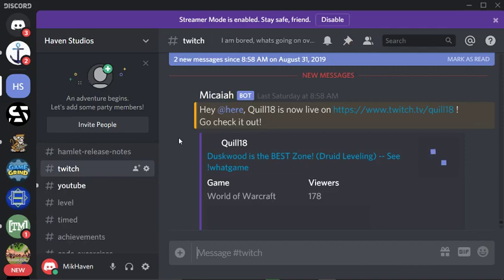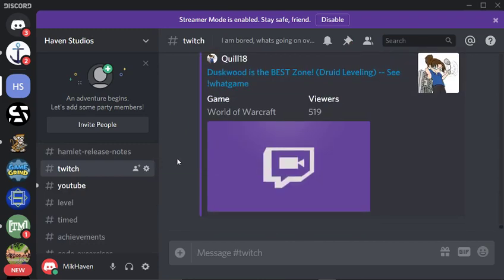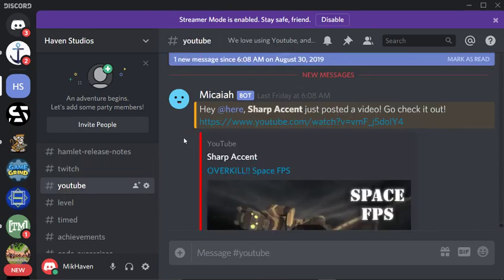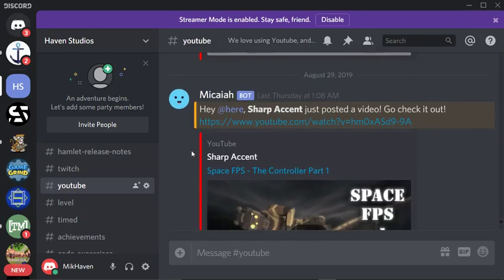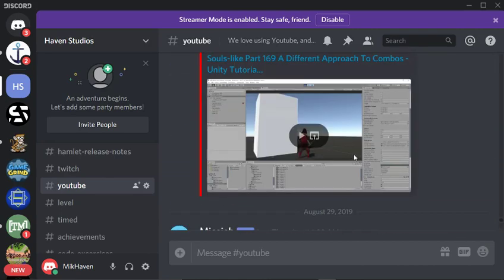The spammy nature of Discord is we actually have Quill as kind of the only Twitch person we have, but we actually should maybe add a couple of other people. It's just people we know. This is Quill's gaming channel — he actually does post his programming there. He's been doing World of Warcraft droid leveling. There's also the YouTube side. Sharp's space game is actually where he's posting more frequently.